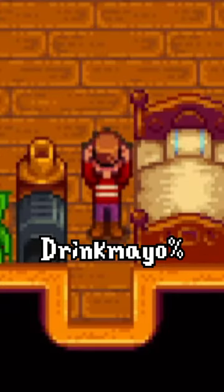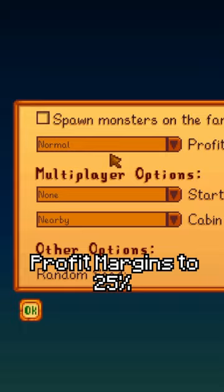Here's how to complete the Drink Mayo Percent Run in Stardew Valley. First, make sure to choose the Meadowlands Farm and turn profit margins to 25% in the Advanced Options menu.